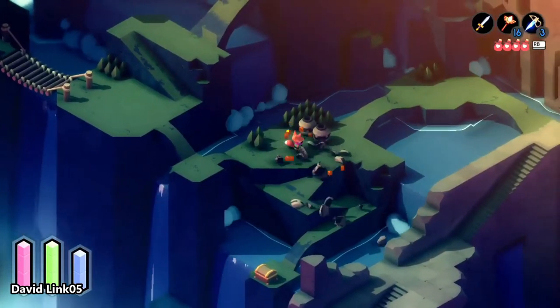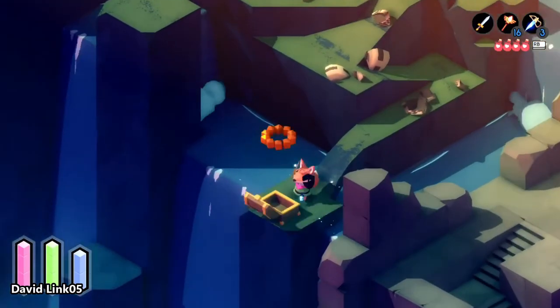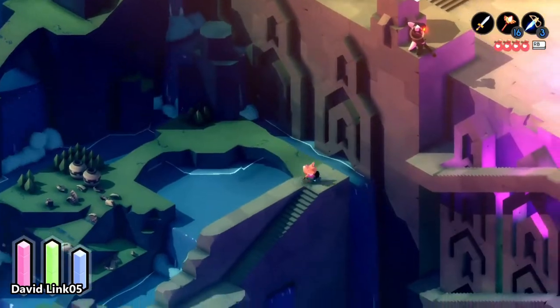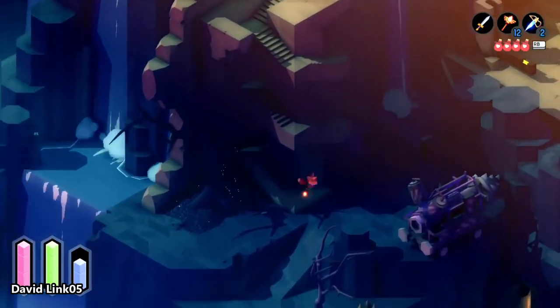The seventh HP shard bottle is in the quarry, behind the wall close to the waterfall. This is the area where you get the gas mask. As you're coming down the stairs, it's on the left side behind that wall.